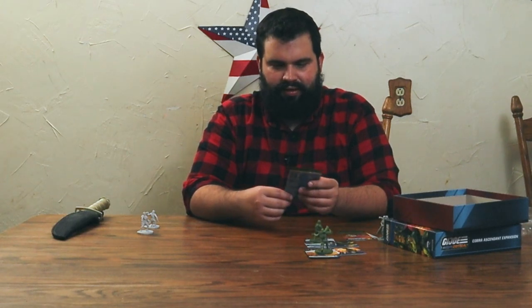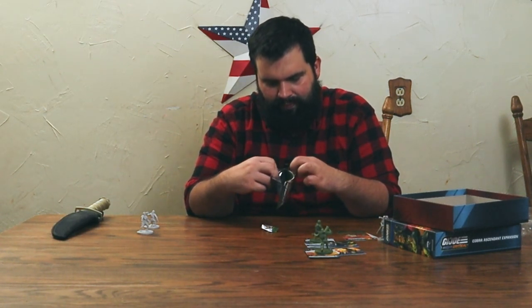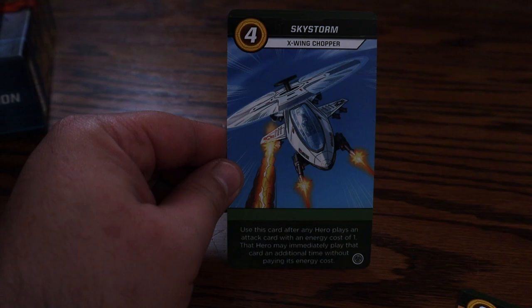Now let's see what the vehicle pack is — they're nice enough to put these little slits in to help you get the rip started. It looks like a race car. Crossfire, fast attack vehicle: use this card to allow a hero to play a card as though they were in this location — so if your GI Joe was at a different location and you had a card that would really help, you could pay for this to let him play that card. There's the Skystorm — it says X-Wing Chopper. You guys will be hearing from LucasArts! Use this card after any hero plays an attack card with an energy cost of one — that hero may immediately play that card an additional time without paying the energy cost. That could be real handy.